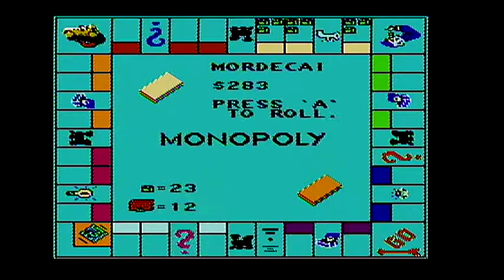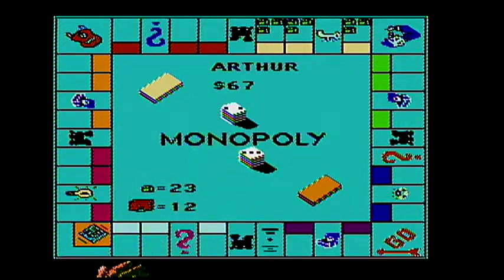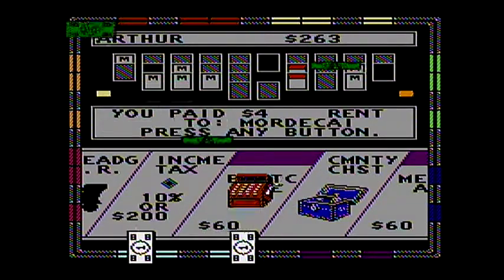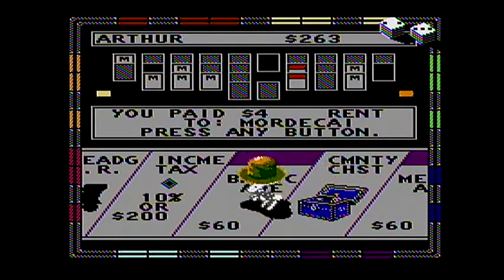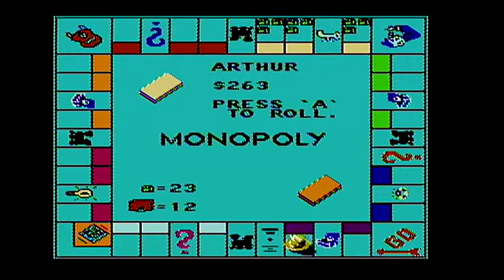He's down to two properties. Four dollars — I'll take it. He only has two hundred thirty-three dollars left, two hundred thirty dollars left to get assets.